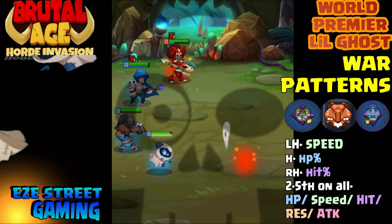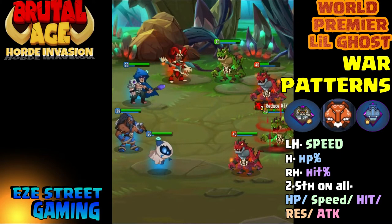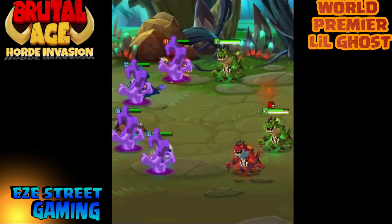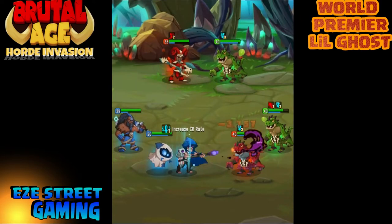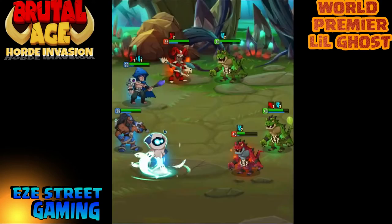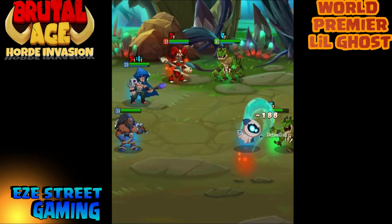Use Cat and Corsac, or Cat and Hippo — one of those two, or maybe six Hippo. Some people would rather use six Hippo. Use left-hand speed, use a hit point percentage on the helmet. I would suggest use hit on the right hand. If you're not into that, you can go with either hit point percentage or even attack percentage. He's not really an attack partner, so I don't think I'd go with attack percentage. For the second through fifth attribute, try to get speed, hit point, resistance, and even attack — those are all normal things for your support partners.